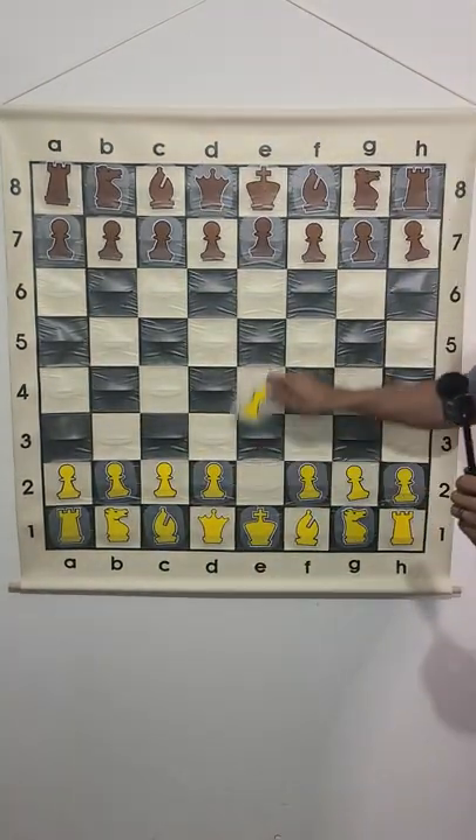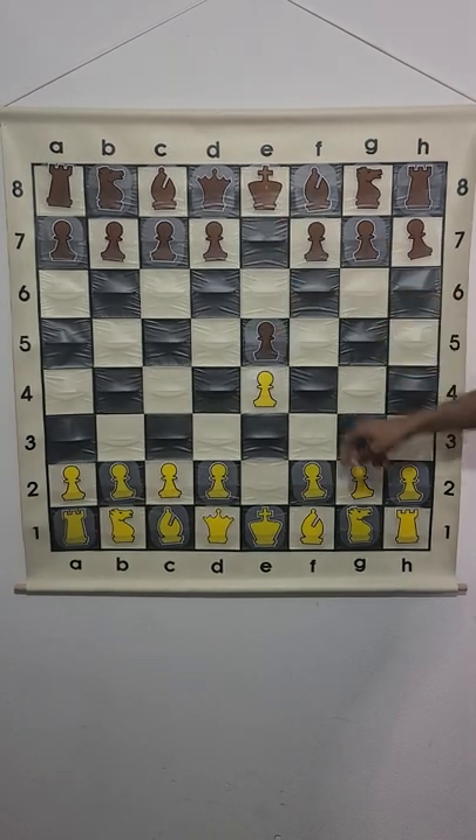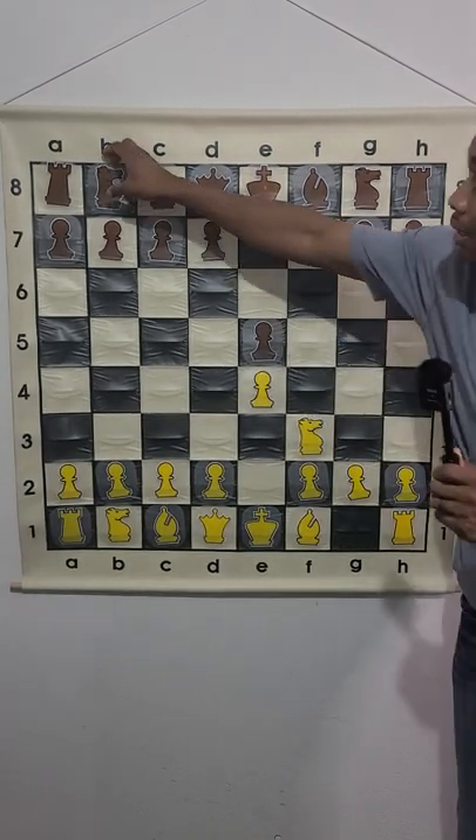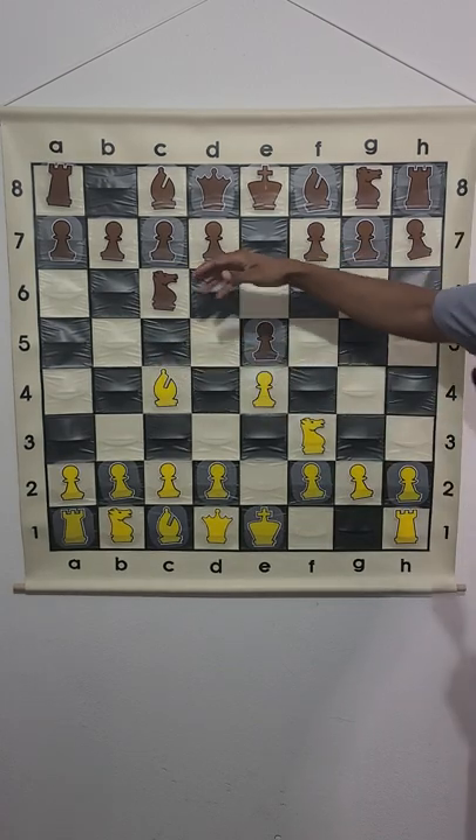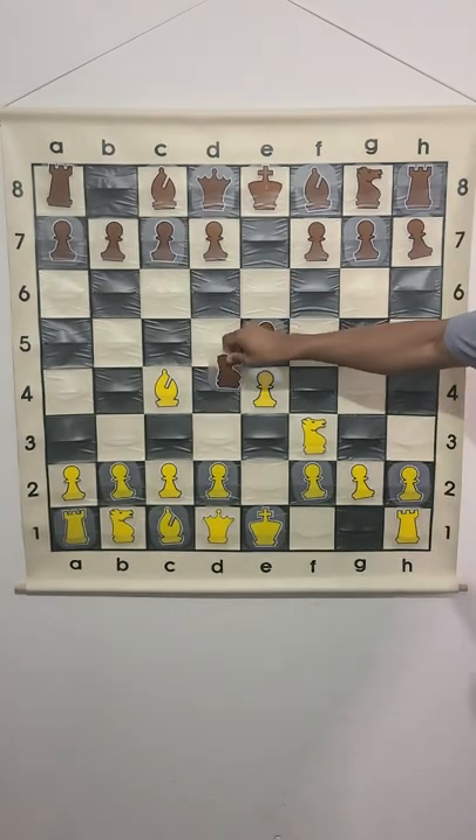What is the Blackburne Shilling Gambit trap? So let's get started. It's e4, e5, knight f3 attacking the pawn, knight c6 protecting the pawn, bishop c4 — kind of like an Italian game — and then this is when we get into the Blackburne Shilling Gambit by doing knight d4.